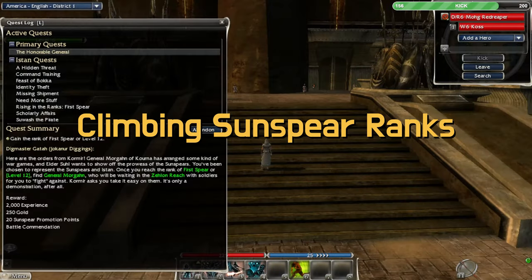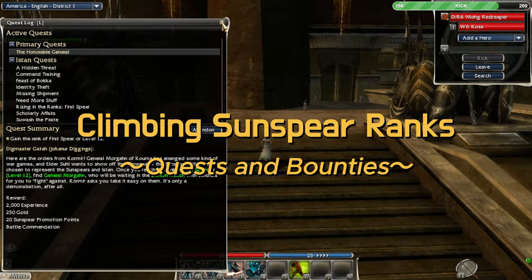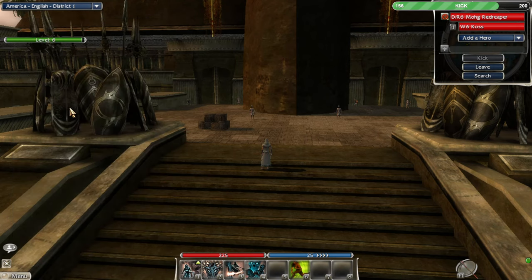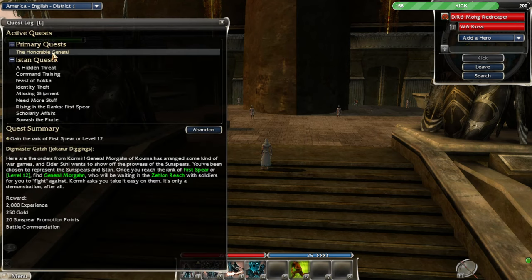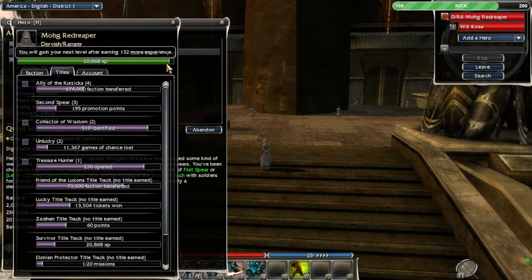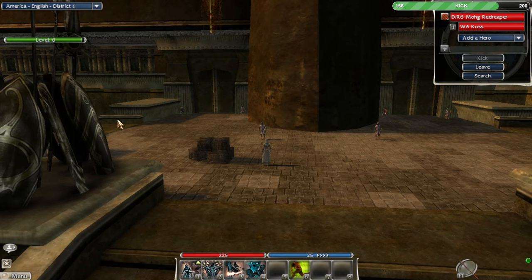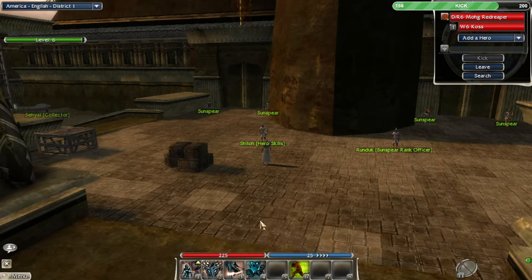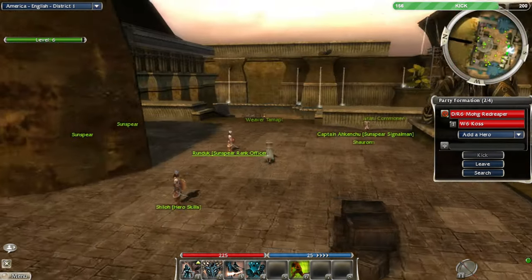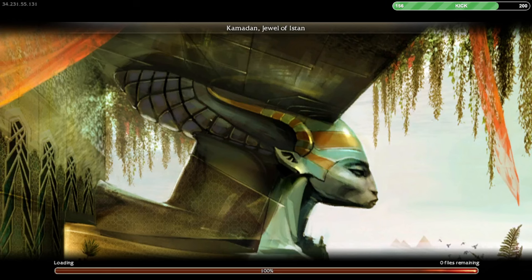Welcome back to another episode of a Guild Wars Nightfall playthrough. Still on our dervish here, trying to get up to First Spear. We need to get First Spear in order to complete this primary quest, or we need to get to level 12, and we're only at level seven right now. Today's episode we're going to be doing some quests, some exploring, and learning some dervish skills.